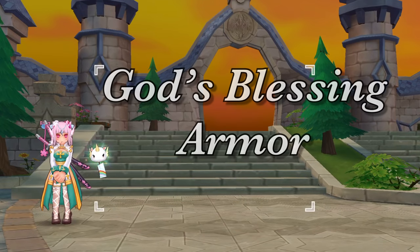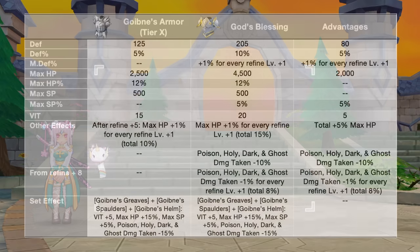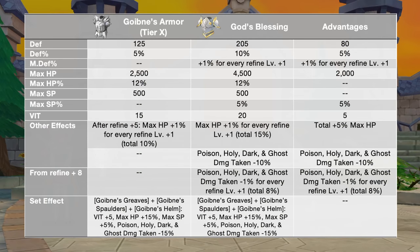Up next, we have the God's Blessing. This is again general for all jobs. This improves survivability as it boosts max HP and SP, and decreases poison, holy, dark, and ghost damage taken.